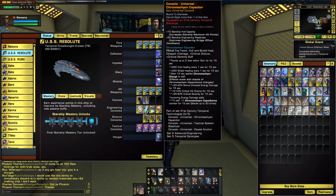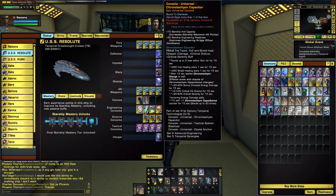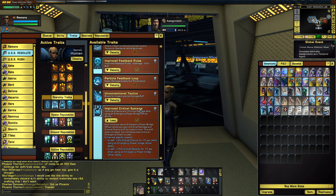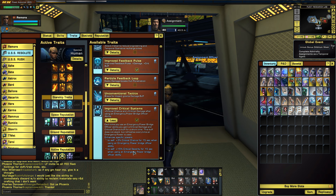I'll be using the three-piece set from the three Temporal 31st Century ships — I think it's a fantastic set and I've been having a lot of fun with these. I'm also using Plasmonic Leech, three plasma-generating weapon signature amplifiers — basically plasma exploders with plus aggro and exotic particle gen mod — and tactical vulnerability locators for Disruptors. I recently achieved the Improved Critical Systems trait, which is another reward from being a Temporal Agent. The improved version gives plus 3% crit chance for 15 seconds and plus 15% crit severity for 15 seconds whenever you activate an emergency power ability. Since I'm cycling Emergency Power to Weapons and Shields, this should be up pretty much permanently.